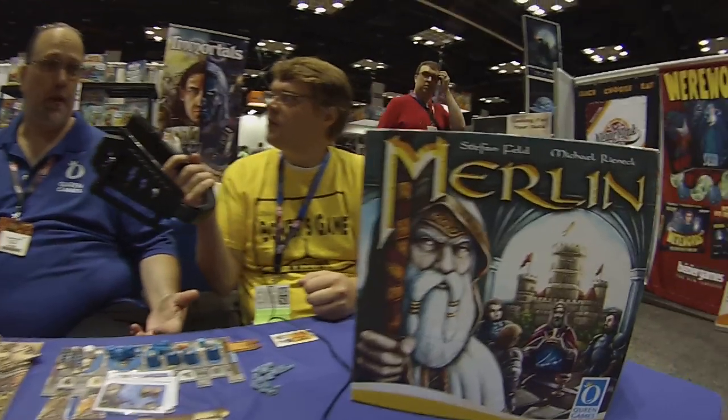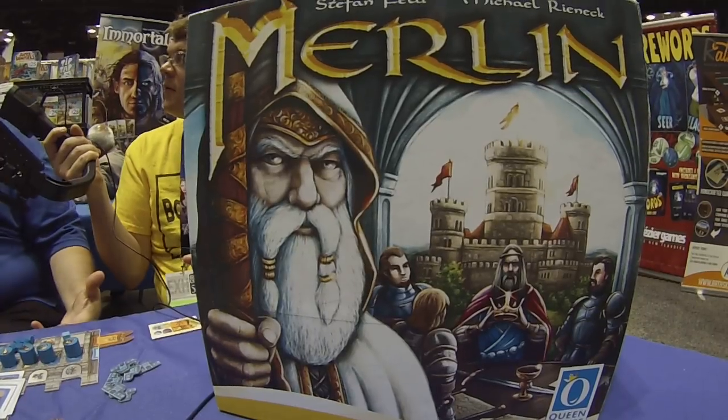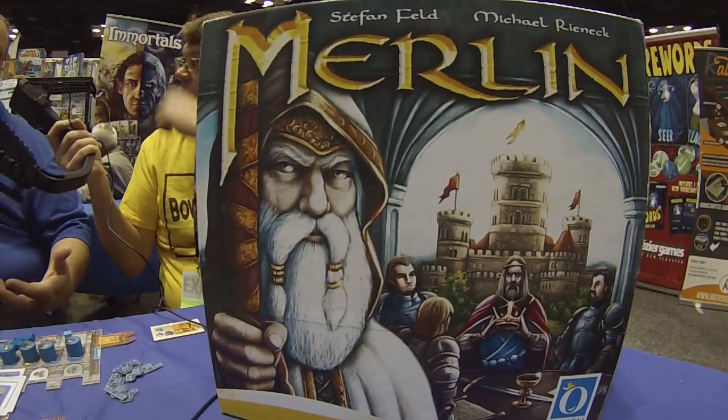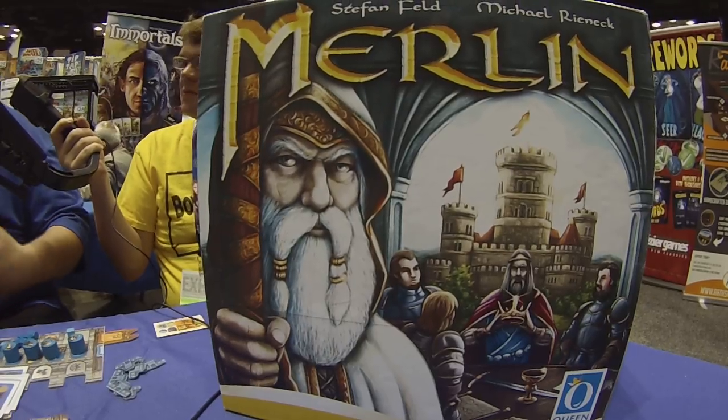Well, Merlin — first I just want to say, everybody gets caught up in talking about how great a Feld game it is, but it's also a Michael Rennick game, it's co-designed. Michael Rennick did Cuba and Pillars of the Earth and lots of other big games, so he's a big designer too. Of course Feld is great — yeah, I'm with you, Feld's great.